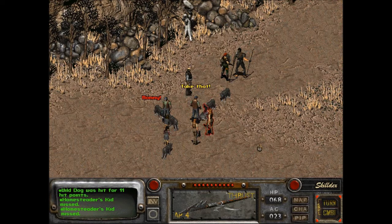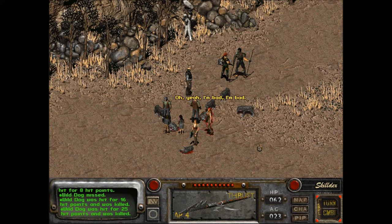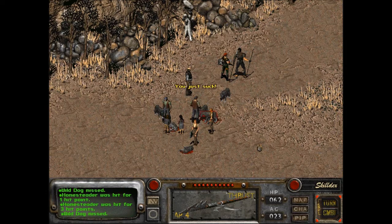The kids are even fighting. One dog down. Mommy! He punches a dog in the butt. She punched a dog in the butt. Take what you want, I hated farming anyway. That's silly to say to a wild dog. Oh yeah, I'm bad. I'm bad. Yeah, they're better than us.